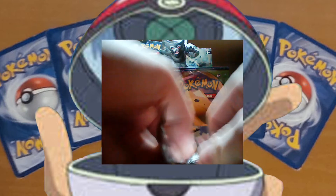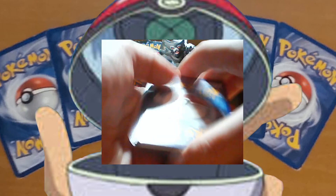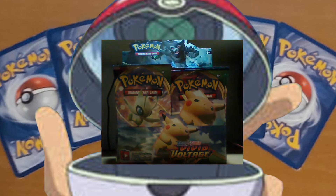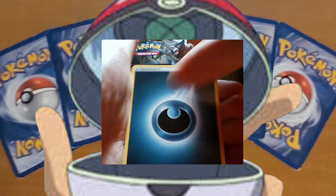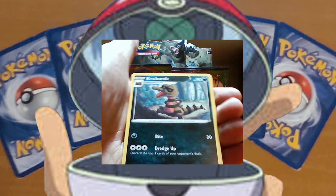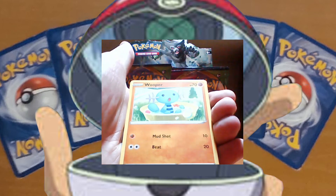Still struggling with the packs. We start off with a Dark Energy, Magargo, Likstuff, Trainerguard, Krokorok, Rockworth, Talo, and a Yin-ma.